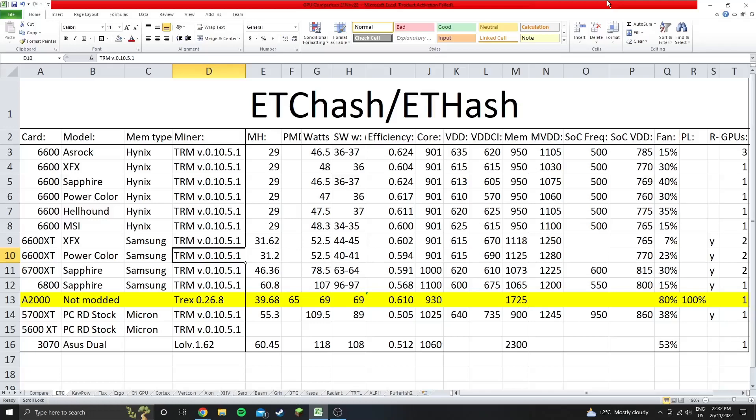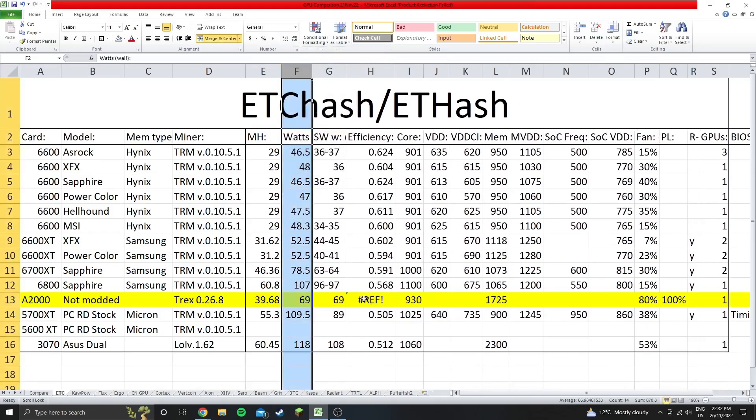I'm back and I've tested four more algorithms. First is ETC hash or ETH hash: we're getting 39.68 megahash at 69 watts at the wall, which is an efficiency of 0.575 megahash per watt. Not as good as the 6000 series, and this was the most efficient I could get. I'm not fully maxing out the hash rate — you can get 42 to 44 megahash — but running it down at 39.68 is much more efficient, and still it's not quite as efficient as the 6000 series.